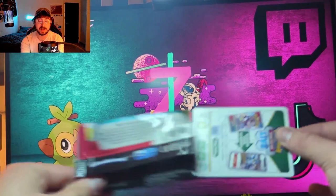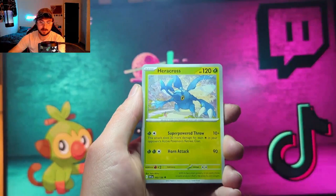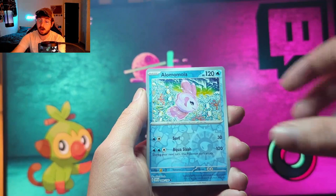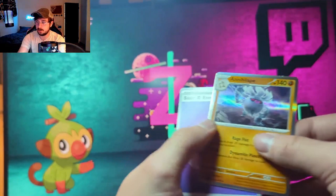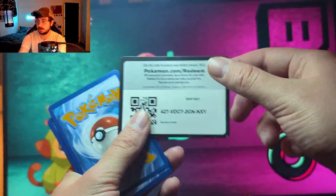We're starting with this Koraidon pack art for Scarlet and Violet Base Set. We got Chansey, Rare Candy, Heracross, Krookodile, Flamigo, Alomomola, a reverse Fuecoco, and a holo Annihilape. Still nothing exciting from Scarlet and Violet Base Set — hopefully that changes.